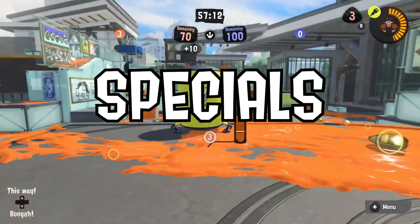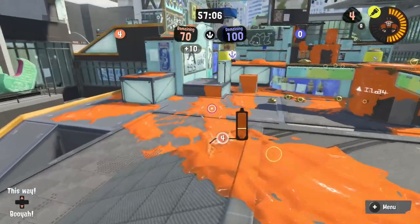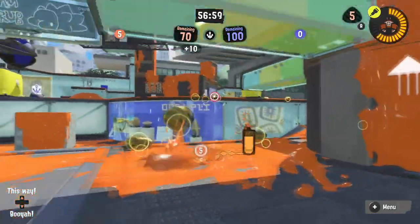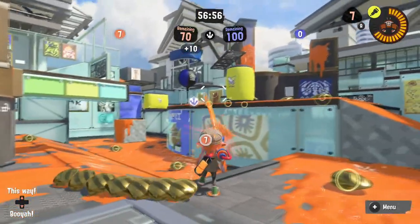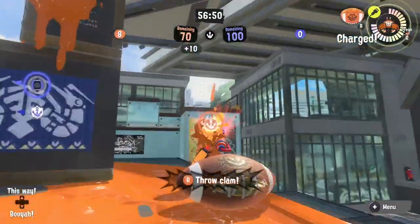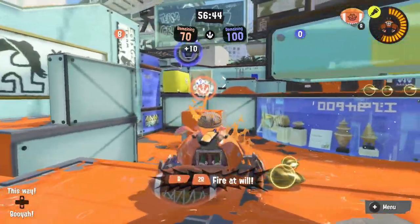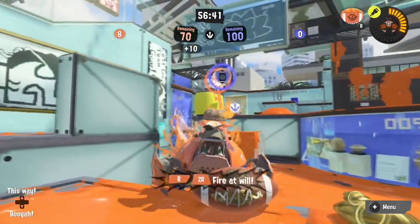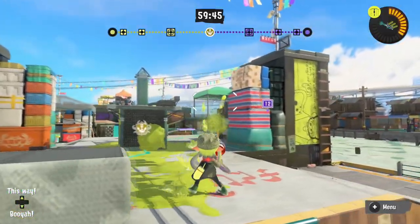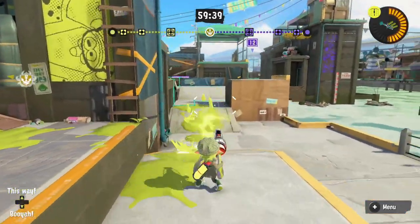Don't forget the importance of testing your specials in Recon Mode. Every special benefits from good positioning. A great Crab Tank spot will help you not be in reach of many chargers or sloshers. You might opt to find spots where you're not completely safe, but neither is that charger on the other side — risk and reward. The charger thinks they're okay with your short-range weapon, but lo and behold, you have a Crab Tank and now they're gone instead. The Crab Tank has deceptively long range. And don't forget Inkzooka — Inkzooka's curved arc can also take some practice to get used to.